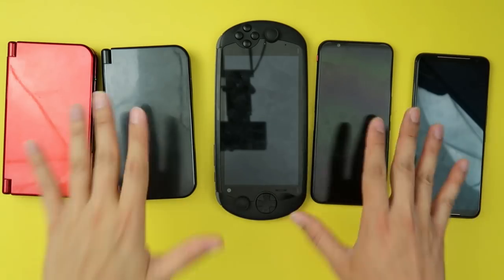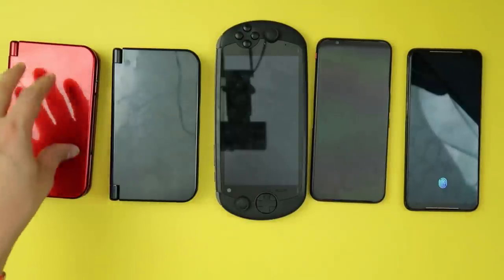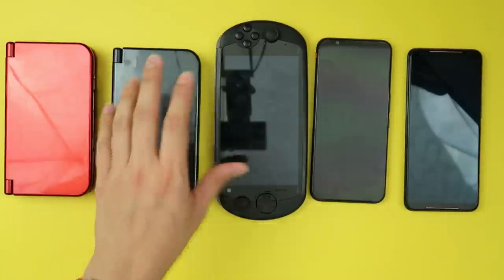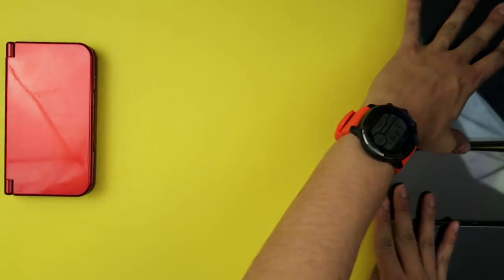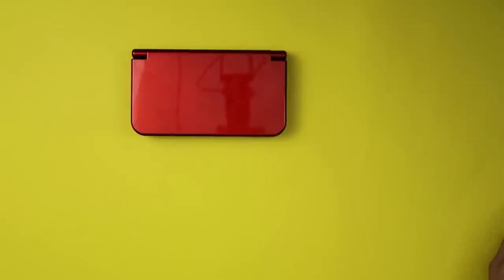Here are the Android devices we're going to use for this test. I have my GPD XD, my GPD XD Plus — which is pretty much an updated version of the GPD XD — the Mochi i7S, which I kept mispronouncing as Moki in my recent review, the Red Magic 3, and finally the ROG Phone 2. We'll start with the least powerful device and move on to the most powerful.